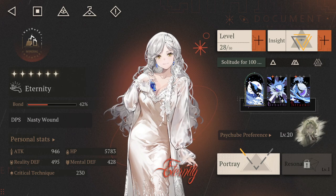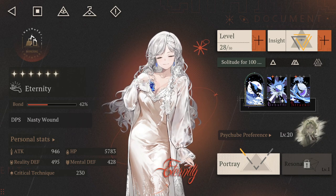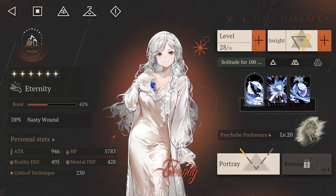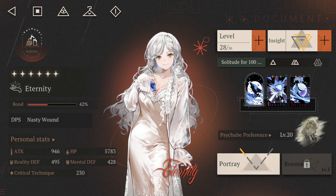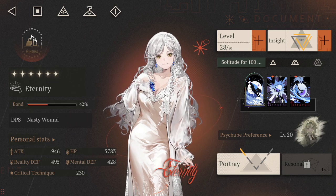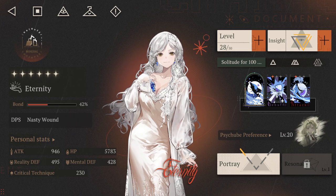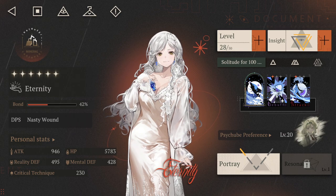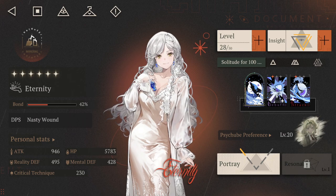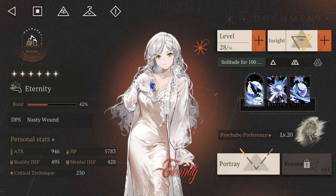While attacking, Eternity is continuously losing HP, but when you reach her ultimate you recover all of that HP back. Another key unit is Bette, who is the only unit in the game that can increase ally skill star ranks via her ultimate.